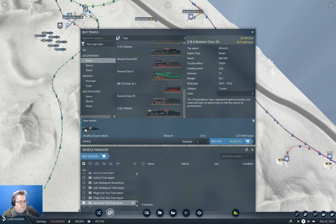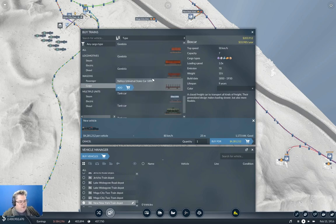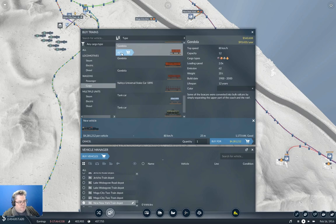Remove that, add that. For cargo we're going to need gondolas — that's 12, 12, 8. That's 10 of them. I'm going to need way more than that. That's 185 meters. I think we're going to go up to 30. We got mediocre. That's going to be really slow with one loco.